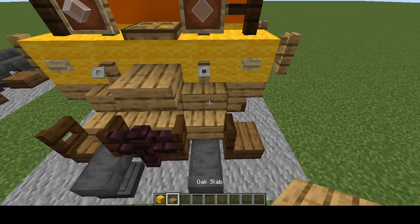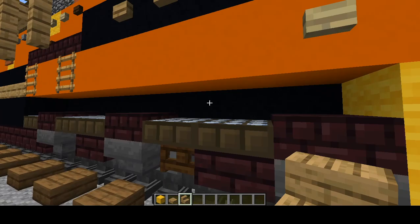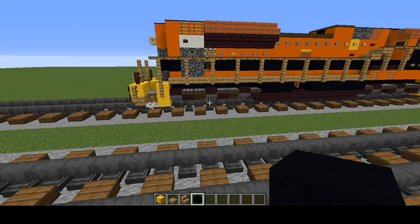So let's get started. Let's grab yellow wool, oak slab, oak stairs, black concrete, and I guess that's it really.